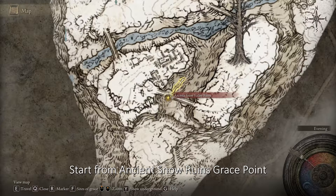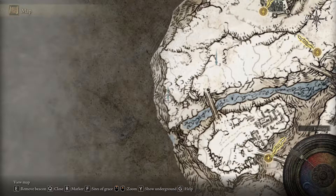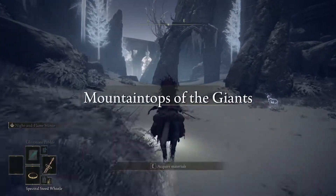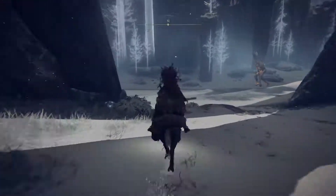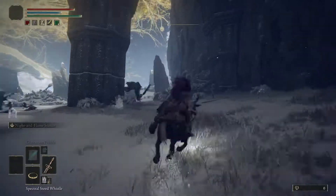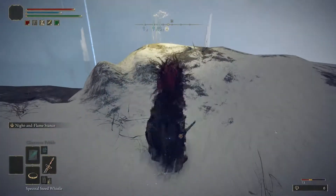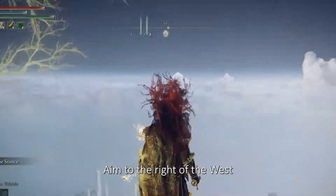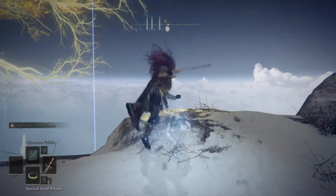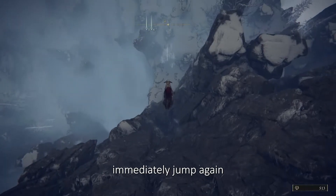Starting from the Ancient Snow Ruins grace point, head to the cliff. When you arrive at the cliff, aim to the right of the west, get back, and get ready to jump off the cliff. Once your camera faces downward, immediately jump again.